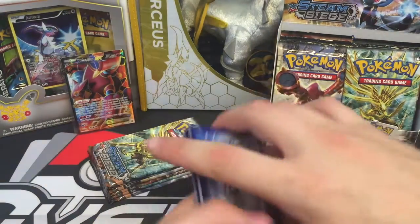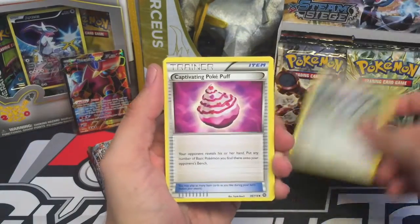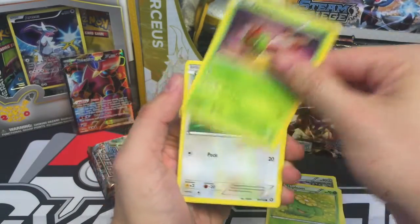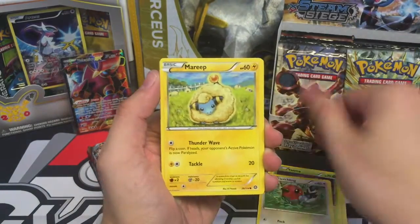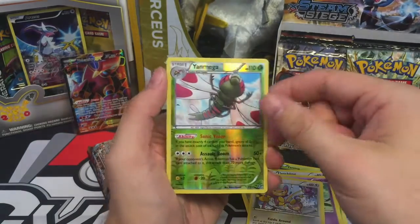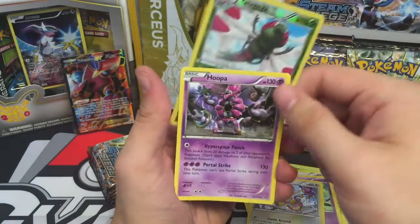Oh man, these pulls are just depressing. We have a Klang, Captivating Poké Puff, Skiploom, Yanma, Fletchling, Mareep, Drifloon, Aipom, Yanmega Reverse Rare, and a Hoopa.